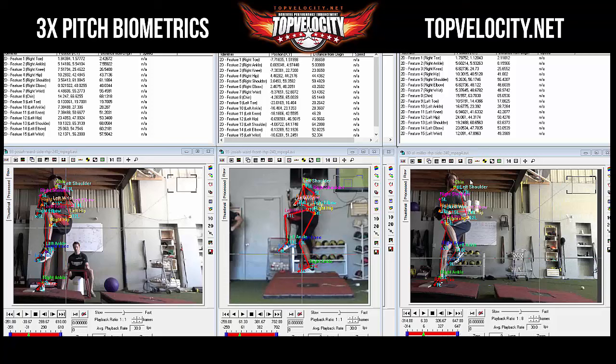3xPitch Biometrics here — we're looking at Al and pairing him up with Josiah. This is Josiah from camp, who did a great job coming in here at 93. He gave us a good video to work with, so it's a good comparison for you. Al is 6'4", and Josiah is 6'6", so Josiah is a couple inches taller.